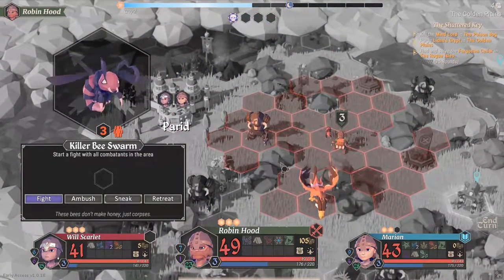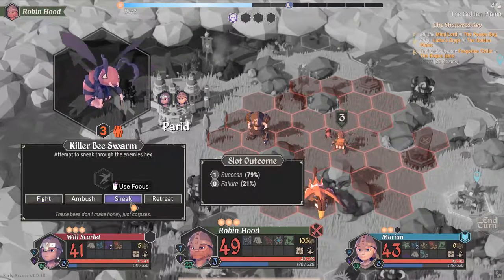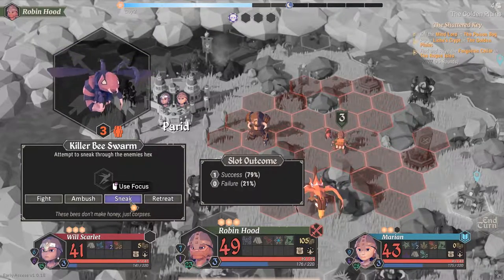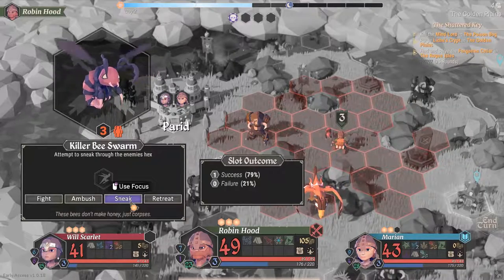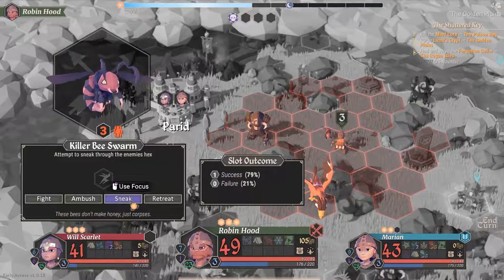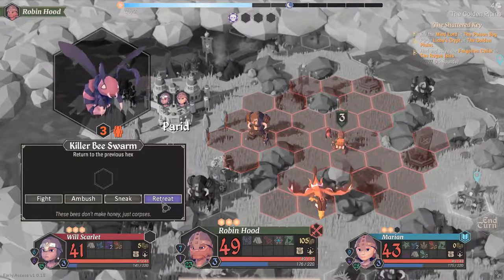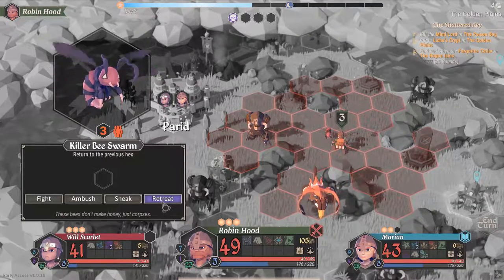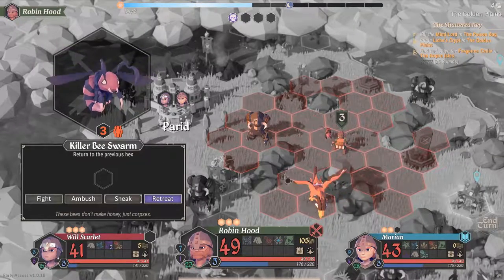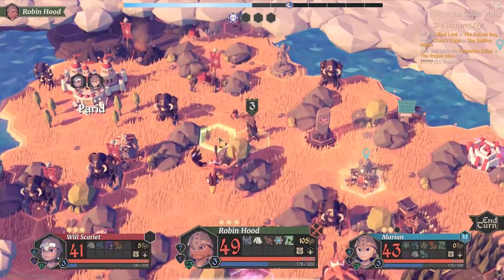Killer bee swarm! I can sneak but I only need one success — if I fail, it would pretty much guarantee the death of Robin Hood because he'd have to do that combat by himself. It's probably already a swarm so it'll be three of them. I really hate how often these enemies pop up. I'm going to retreat and go around.